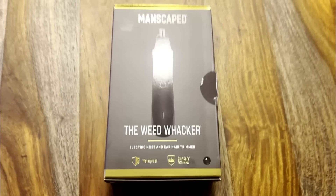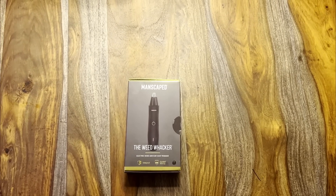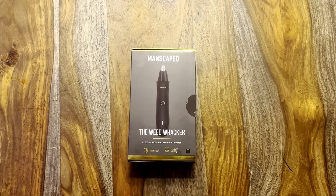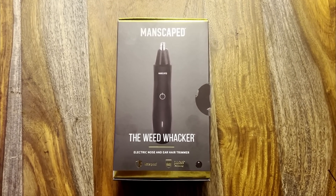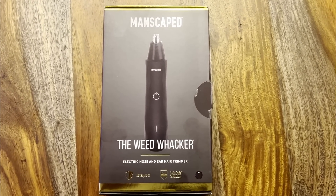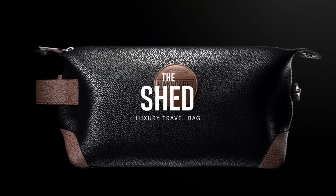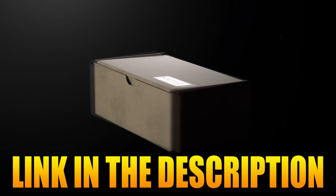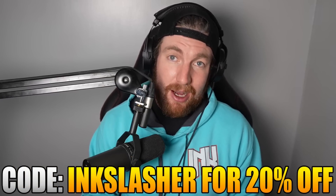Manscaped really has it covered from head to toe. This is their Weed Whacker nose and ear hair trimmer — a wireless trimmer with the same skin-safe technology as the groin trimmer, so you don't have to worry about tugging or cutting on your ears or nose. For a limited time, you can get this with two free gifts: the Shed Travel Bag and the Manscaped Anti-Chafing Boxers. Follow my link in the description and use coupon code Inkslasher at checkout to get 20% off your order. Keep yourself fresh where it really counts.